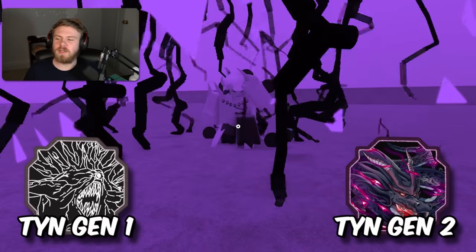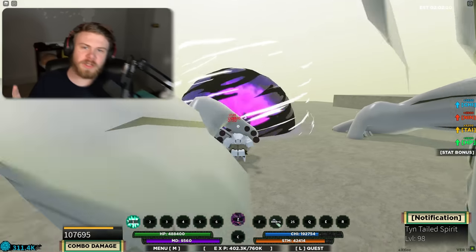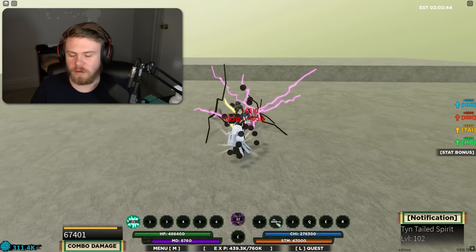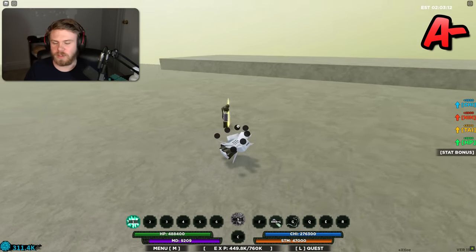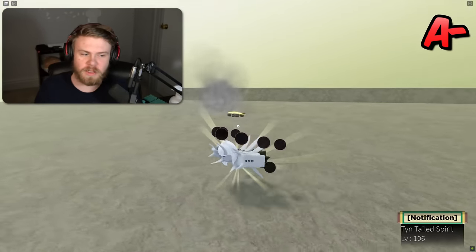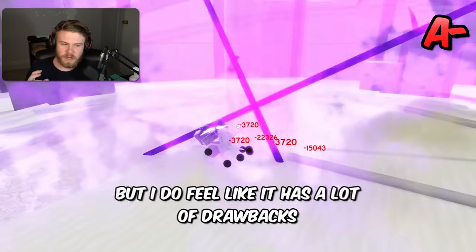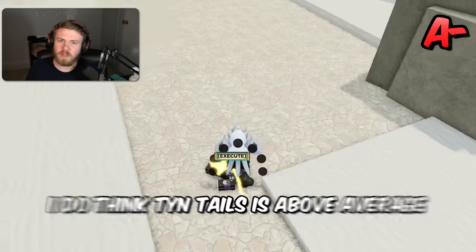Next is Gen 1 and Gen 2 Ten Tails. Gen 2 Ten Tails is better than Gen 1 simply because the dragon is better for traveling. The first stage of Ten Tails is actually better than the second stage for PVP — the Z spec and Q spec are better for PVP — while the second mode is better for PVE. Ten Tails stage one being significantly better for PVP is worth noting. Ten Tails is ranked A minus. It's not ranked higher because some abilities are clunky, stats aren't amazing, and stage two has issues. It's above average but has drawbacks compared to other tailed beasts.